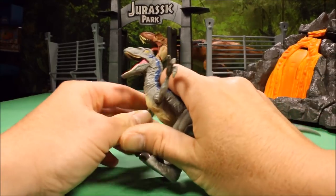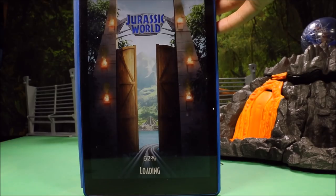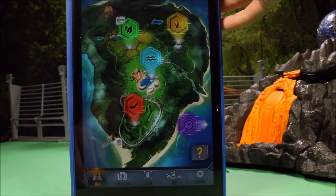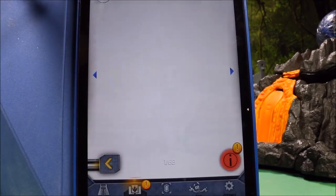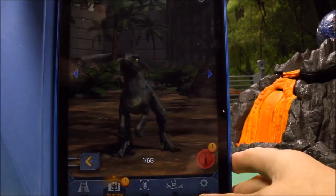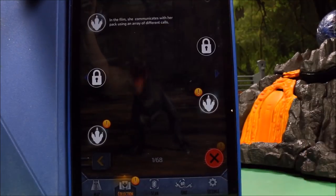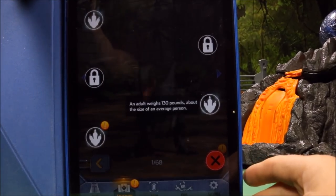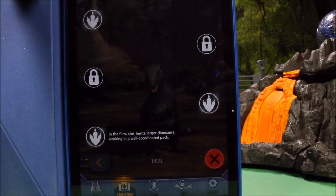Let's go ahead and scan this guy into our app. Fire up the app — it loads outside the gates of Jurassic World, and here we have our park. I'll hit the scan point. You could scan right off the picture I've included. And there we have Velociraptor Blue, three of three — this is the third Velociraptor Blue. In the film, she communicates with her pack using an array of different calls. An adult weighs 130 pounds, about the size of an average person. In the film, she hunts larger dinosaurs, working in a well-coordinated pack.